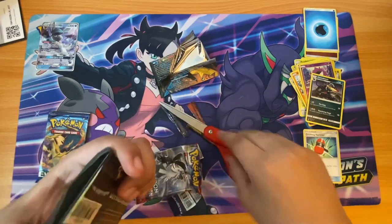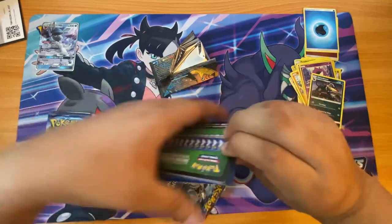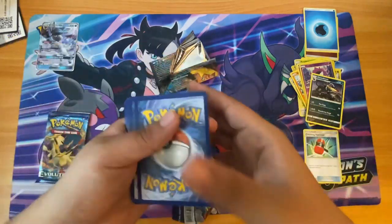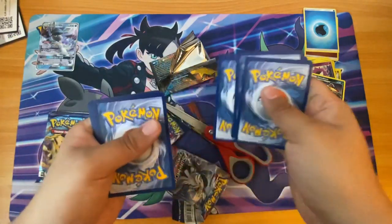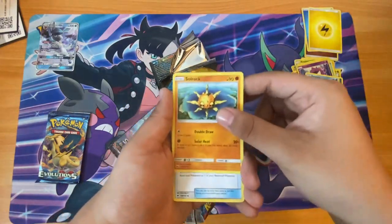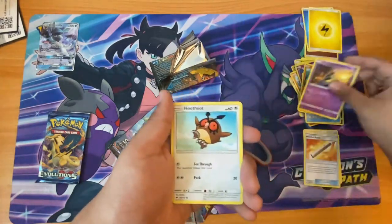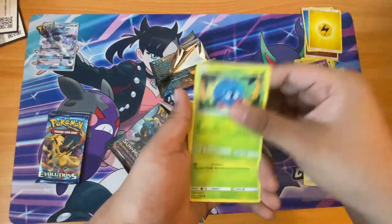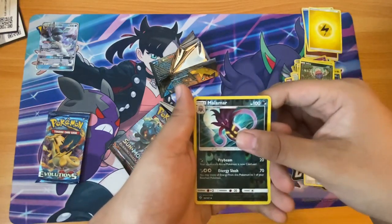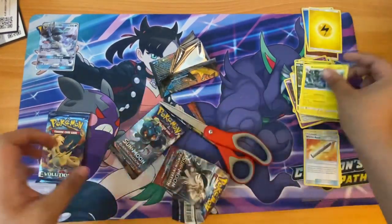Oh no, come on Burning Shadows, give me that Charizard. Oh no, it's a green — I messed it up. Okay, for all of them I just have to use this simple method. Solrock, Sandshrew, Tangela. Reverse Malamar, and we get a non-holo rare.